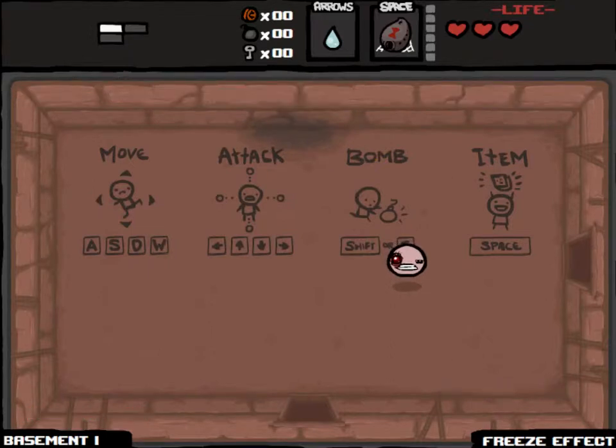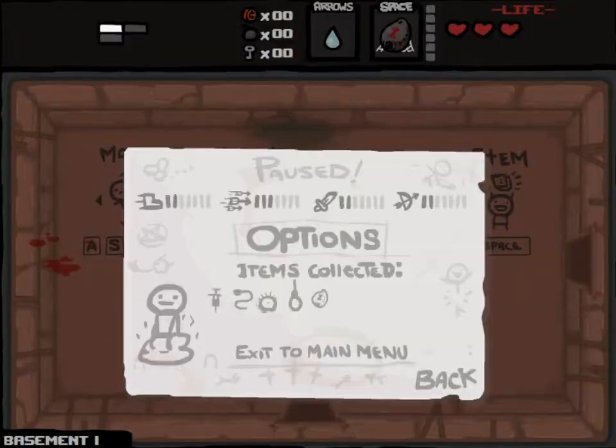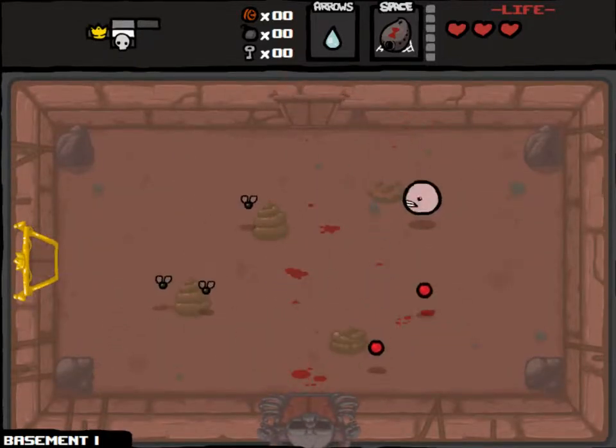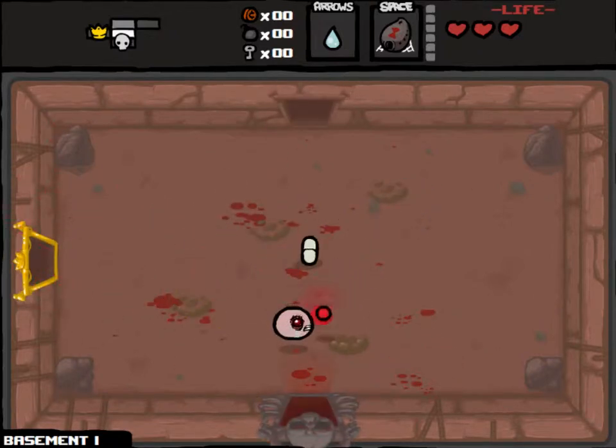Why did it just do a bomb? That was weird. I've got Wiggleworm and Mum's Contact and Spider Mod. The reason I'm not going to the first three item rooms is because the items it sometimes gives you are obviously going to be crap like Yum-Ha or some shit. So this is going to be a random luck kind of game. The first three items are going to be off limits, but I'm pretty powerful, so I might extend it to five for this episode.